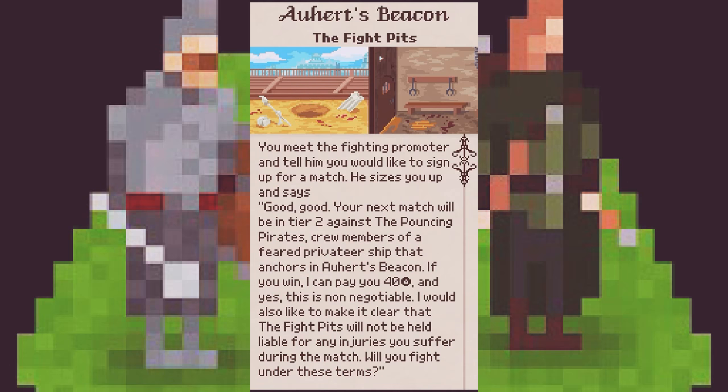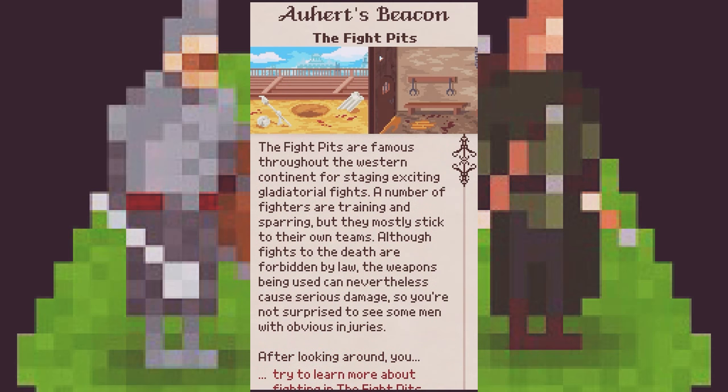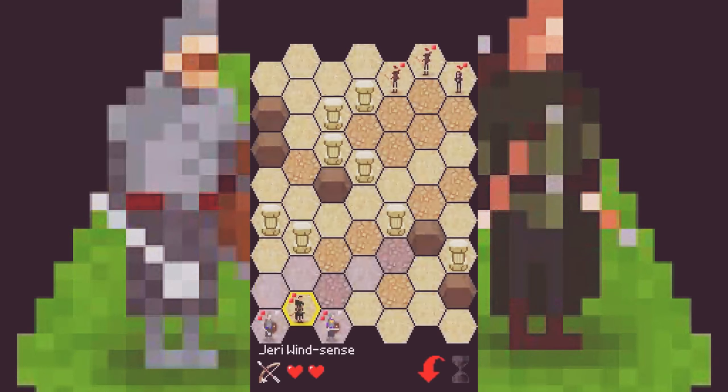It's not going to be easy to get to the top. Sign me up for a tier two. You meet the fighting promoter and tell him you would like to sign up for the match. He sizes you up and says, good, good — your next match will be in tier two against the Pouncing Pirates. Crew members of the feared privateer that anchors in... we get 40 gold for this, so we're going to take it. Injuries will be sustained after battle.